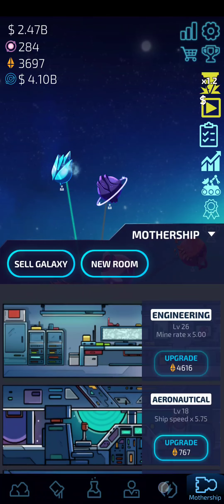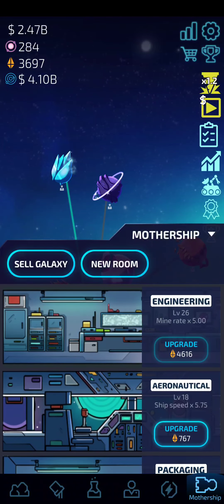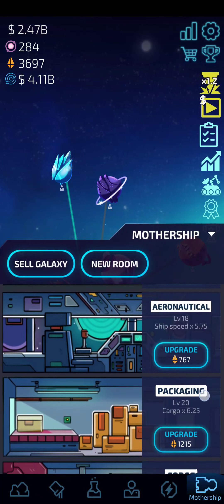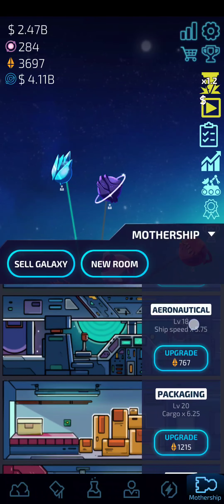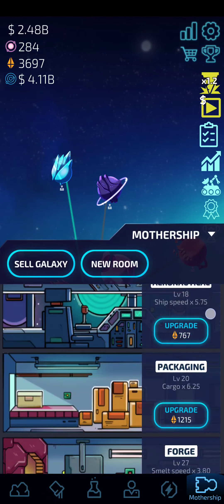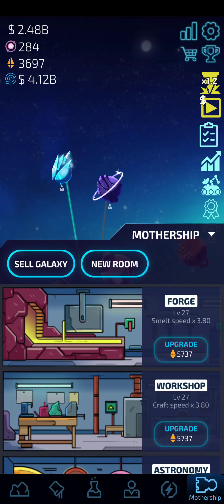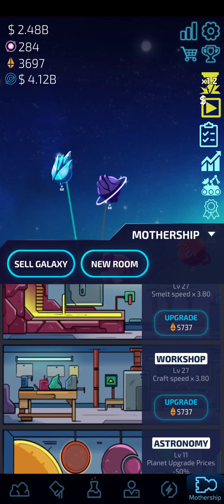The most important rooms to get and work towards: Engineering is important — if you upgrade your engineering, you want to upgrade your aeronautical or your packaging. Engineering is basically your mine rate. Then there's ship speed and cargo — cargo is how much you take off the planet at a time, and ship speed is how fast you do it. They both do basically the same thing, so you can upgrade them one at a time. Forge and workshop are also important — they upgrade smelt and craft speeds.